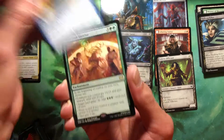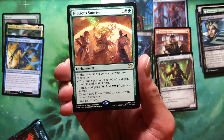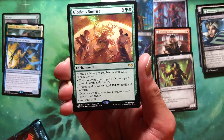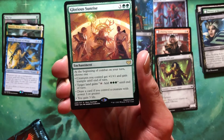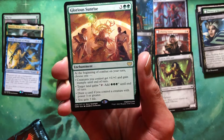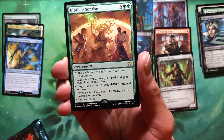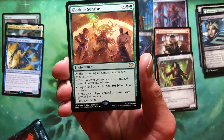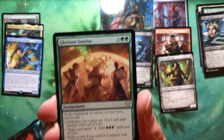Story spotlight rare — what did we get? Glorious Sunrise. Three green green for an enchantment. At the beginning of combat on each of your turns, choose one: creatures you control get +1/+1 and trample; target land gets tapped, add three mana until end of turn; draw a card if you control a creature with power three or greater; or gain three life. Well, that's something — I mean, you get that every turn.